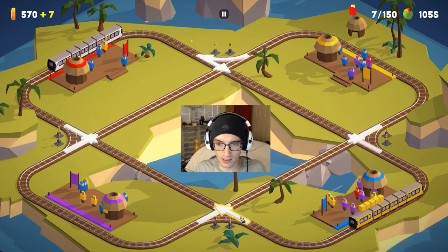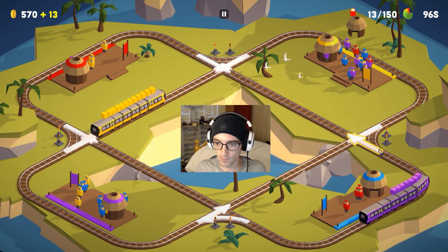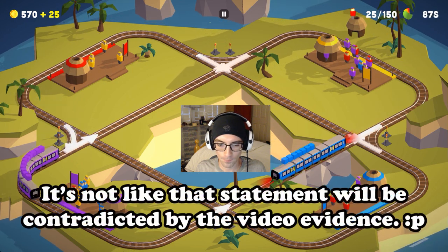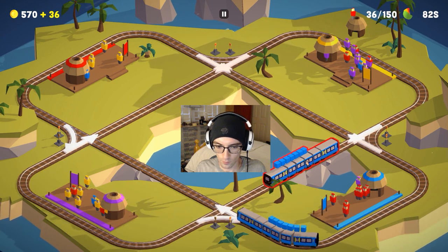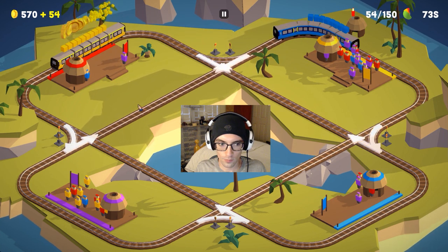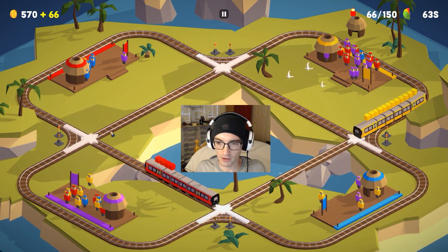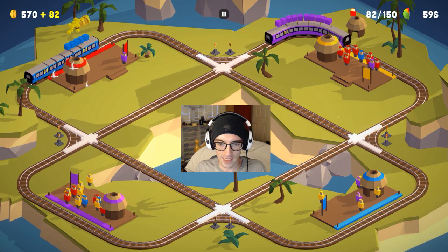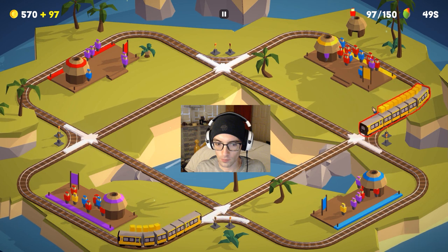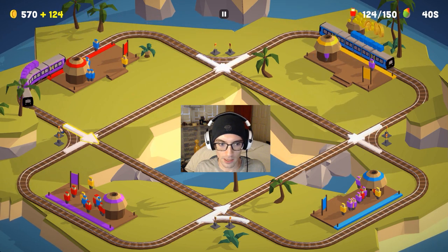Now, if my memory is correct, what makes the layout of these levels really confusing is that nothing is directly going to take you straight to the station you want. No matter how hard you try, you can't go to one station without having another station in between. But at least we're only juggling two trains simultaneously, because the last thing I'd want is to juggle three or five in a configuration like this.